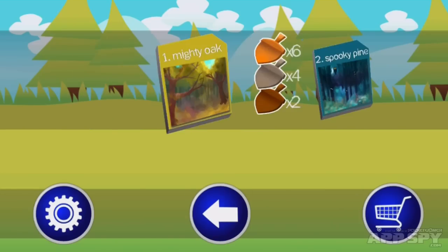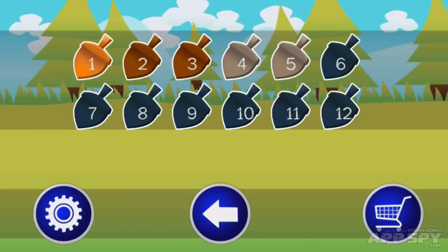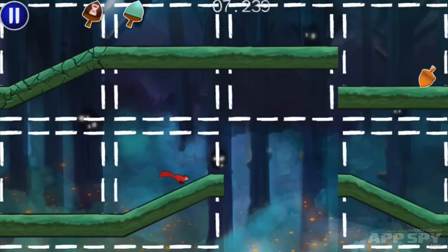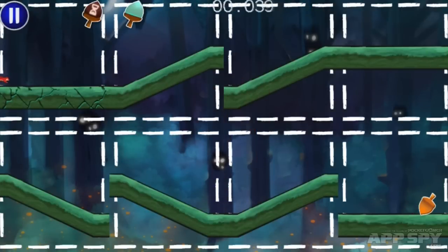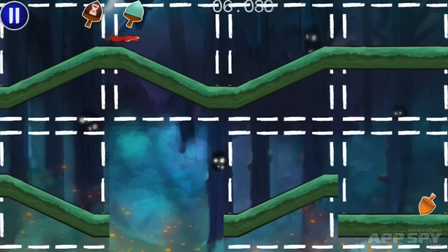Just looking at some of the spooky pine puzzles now, which show rotten branches — these crumble and disappear as you run over them, creating a new empty space. Some of the later spooky pine puzzles have multiple rotten branches, which means you can only run over that branch section once, adding another layer of complexity.